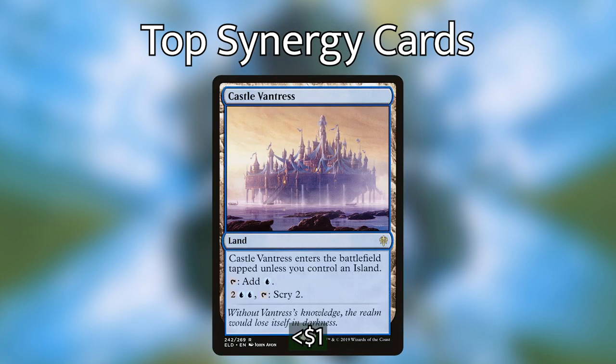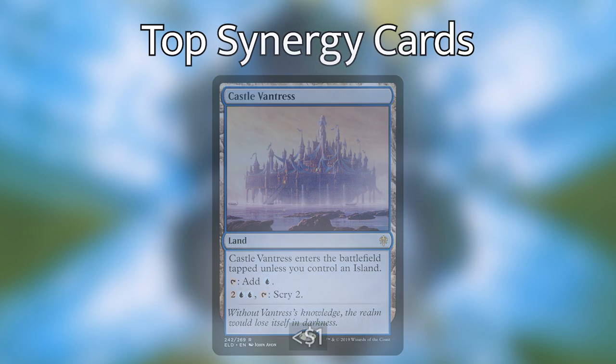Moving on, we have Castle Vantress, which taps for a blue and also lets you tap 4 mana and itself to scry 2. Just like Seer's Lantern, this represents one of many lands you can add to your deck, providing mana but also an outlet if you need extra card draw. It was a tough call between this and lands that scry when they enter the battlefield, but having a consistent repeatable way to scry is better in most situations. A lot of times scry effects are one-off, which means casting them too early before your commander is out feels bad. That's why we focused on cards that can be used multiple times.